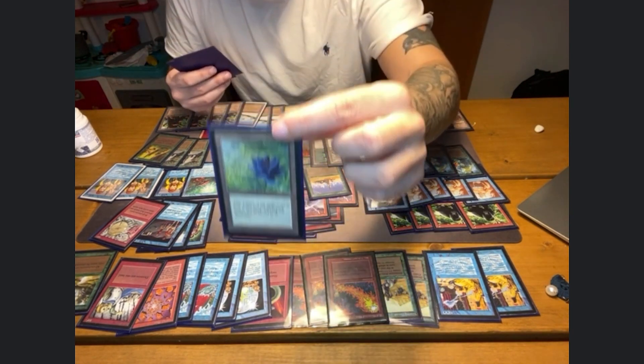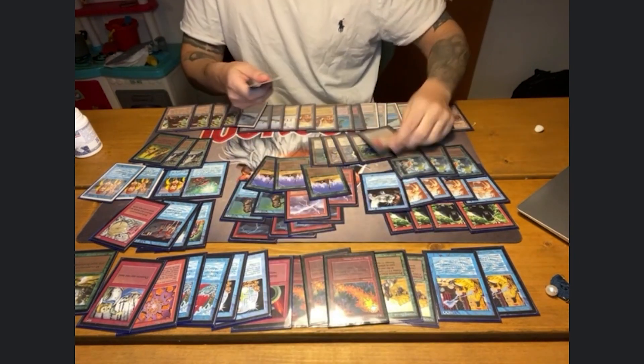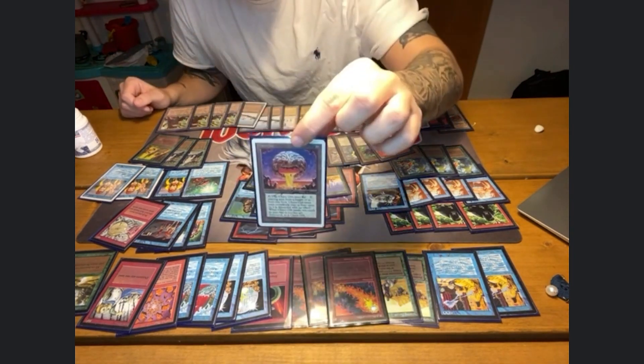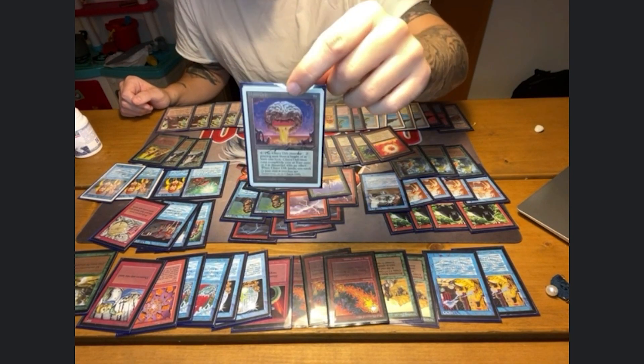But I do play the Black Lotus and Sol Ring. And probably the best removal in the game, if you can hit at least, is Chaos Orb.